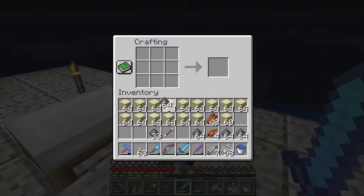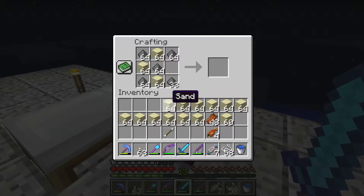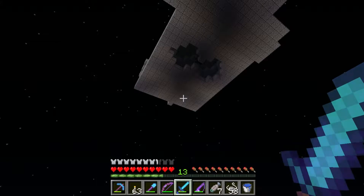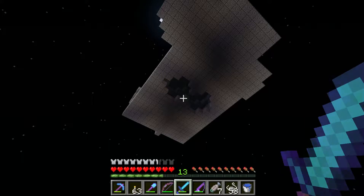Oh wait, no — I need one more stack, don't I? Yeah, I need one more stack. We only need 33 more. So I will go ahead and get 33 more gunpowder and then we will make our stack of TNT.